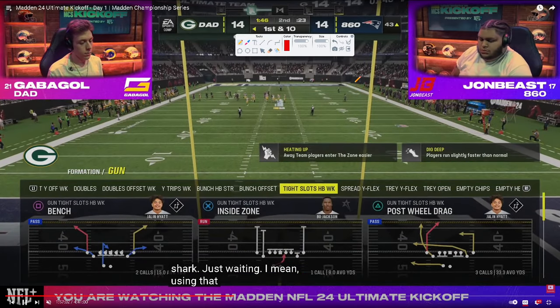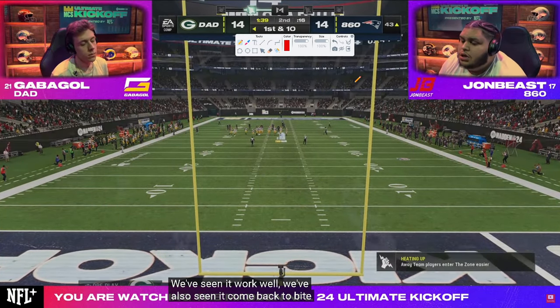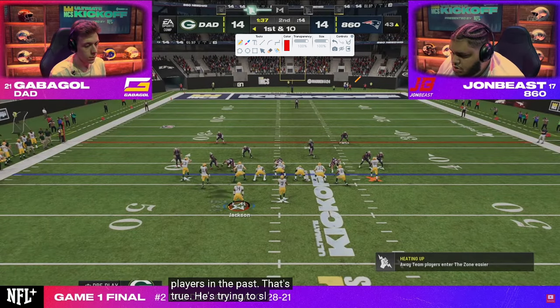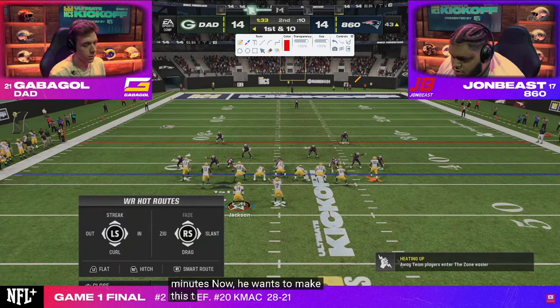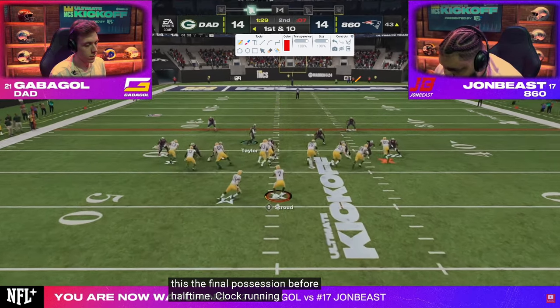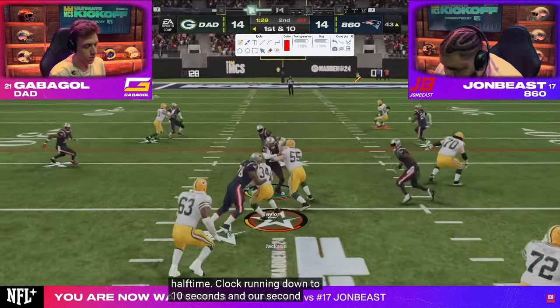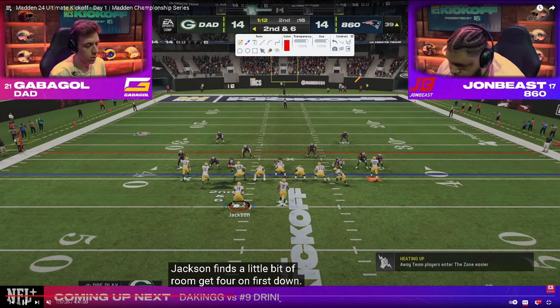First and 10 — Gabigol is just trying to make sure John doesn't get the ball back before half. Because if he does, John is put in a position where he can get a quick score and then get the ball to start the second half, potentially going up two scores just based on clock management. Inside zone is the reason for that call.